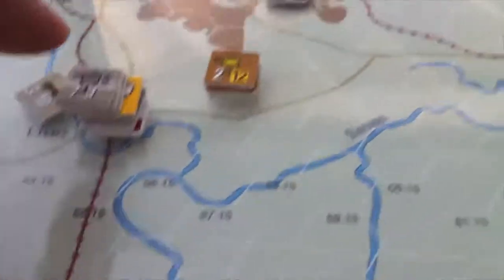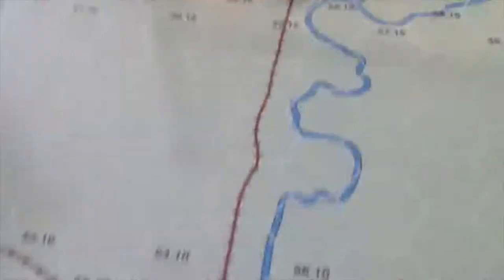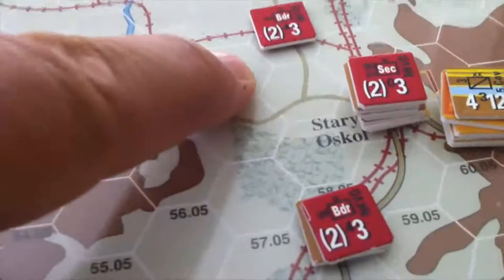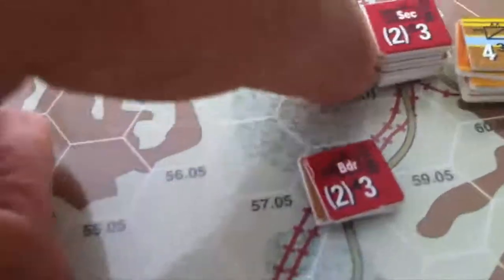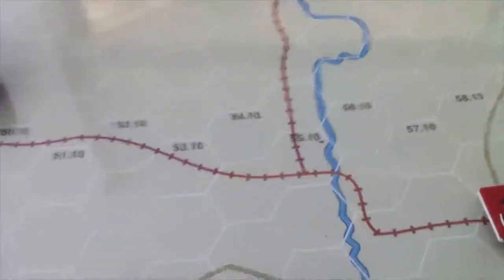We're in striking range to attack Yelts — or Yelts, however you want to pronounce it. And: 1, 2, 3, 4, 5, 6, 7, 8, 9, 10 — what do you know, we are also going to be in trace to attack this target as well. We just got ourselves a mission, boys!